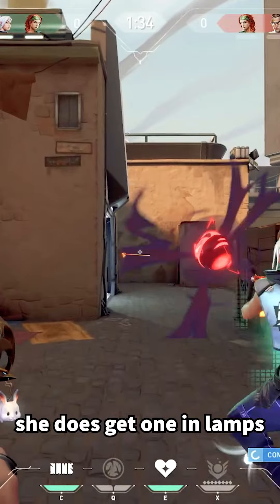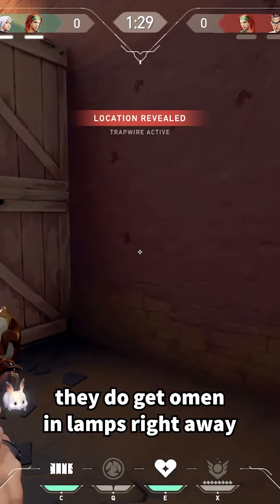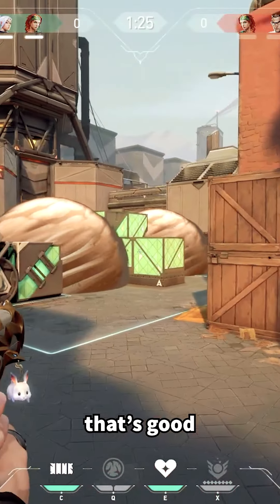She does get one in lamps, so I'm going to go ahead and entry here with Jett and Brim. They do get Omen in lamps right away. Cypher does trap me, but he doesn't punish me for it, so that's good.